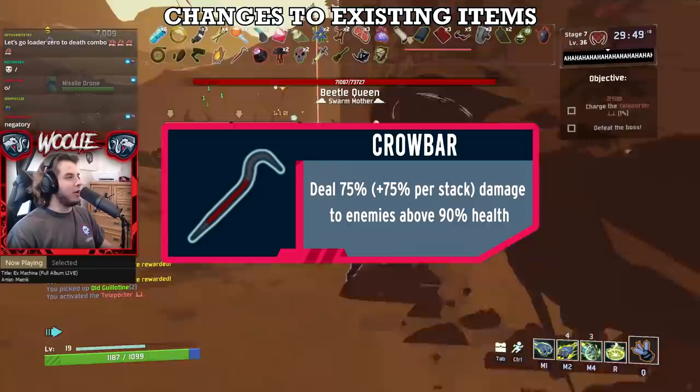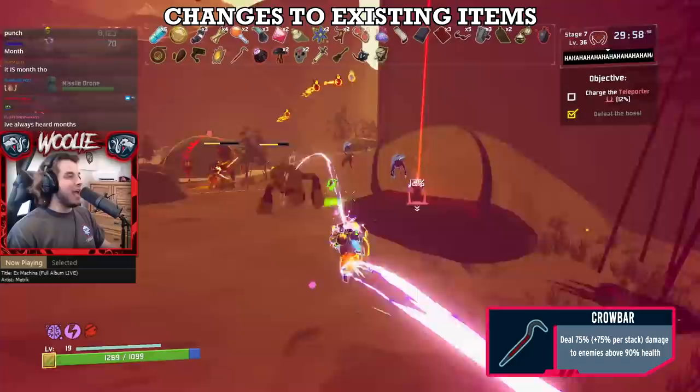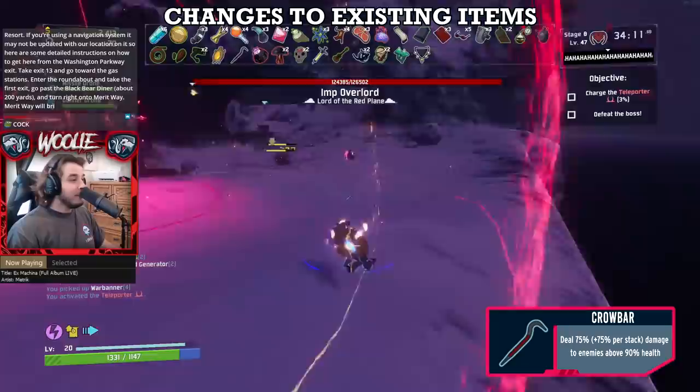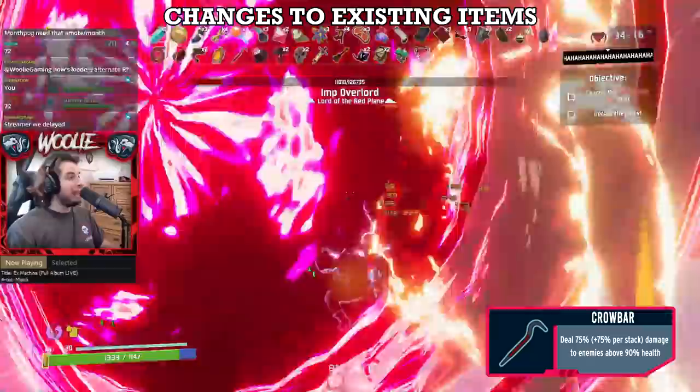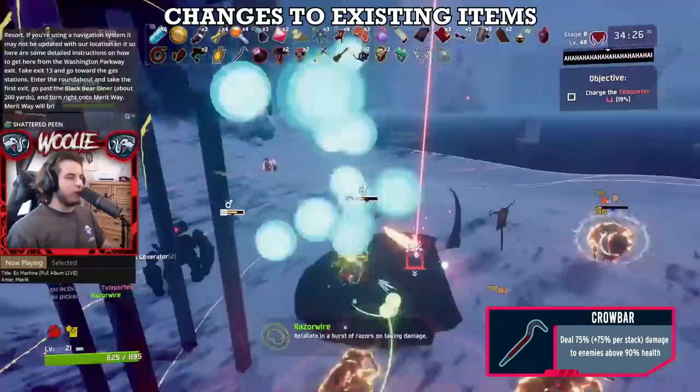Next, Crowbar stays a C. On paper, the massive 50% buff it received — from 50% damage to 75% — seems pretty darn strong. In reality, it doesn't change the item's functionality or general usefulness at all. Yes, stacking Crowbars with Bandit's Pistols, Loader's Punches, or Captain's big meme ability is fun, but it's not very efficient. Unless you are literally one-shotting things, you'll get much more mileage out of continually hitting things rather than constantly avoiding damage just to get the Crowbar burst in. You have so many different sources of damage in a single run that it is near impossible to ensure an enemy stays within the Crowbar's 90% HP threshold before you hit them with your big damaging thing.